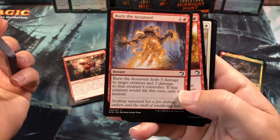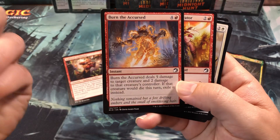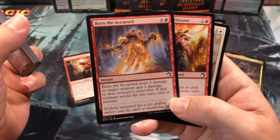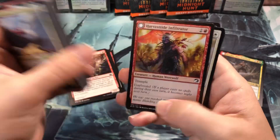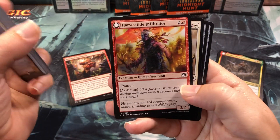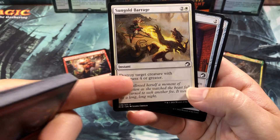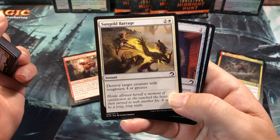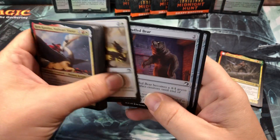I got Burn the Accursed — I actually ended up using it quite a few times, which is surprising for a 5-drop. It deals 5 damage to the target creature and 2 damage to the controller, and it exiles the creature if it dies. Really good for taking out some of those bigger werewolf threats in this set. I got the Harvest Tide Infiltrator and the Sun Gold Barrage, though the Sun Gold Barrage wasn't very useful since a lot of the bigger creatures still don't have a lot of toughness.